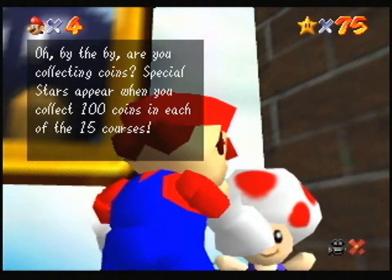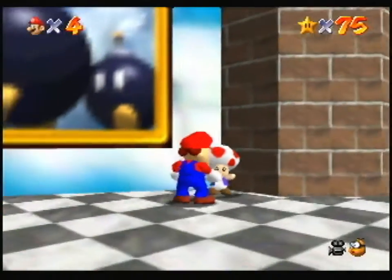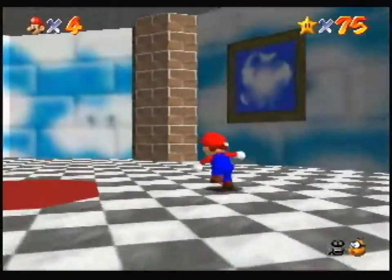By the way, are you collecting coins? Special stars appear when you collect 100 coins in each of the 15 courses. Toad didn't sound all that annoying back then. Thanks, Toad.